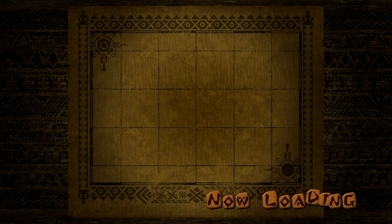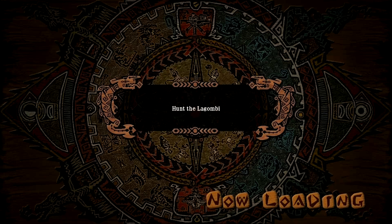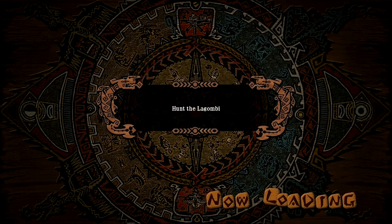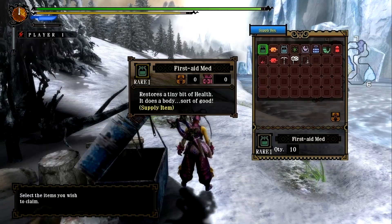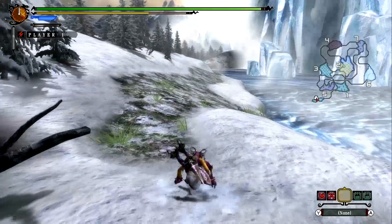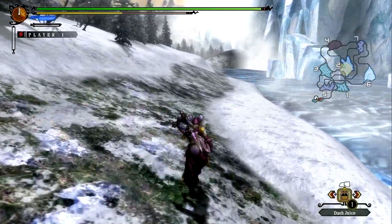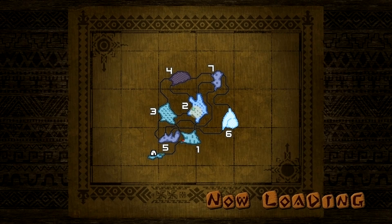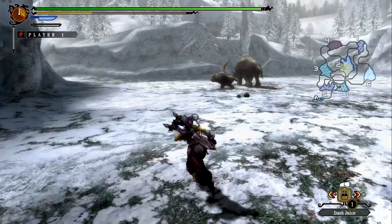Hey everyone, this is Shepard from TeamworkCast.com, bringing you yet another Monster Hunter Tri Ultimate demo demonstration. This time with the Dual Swords against the Lugambi. This is another little challenge that Noxella came up with — something he was able to achieve with the Dual Swords as well. He wanted to see if I would be able to take out the Lugambi in under a specific amount of time. So let's see if I can do it.